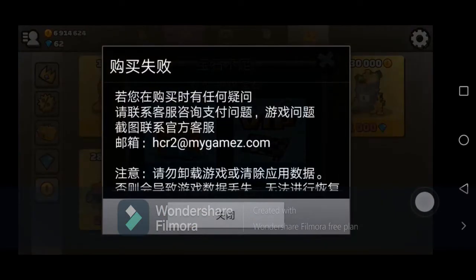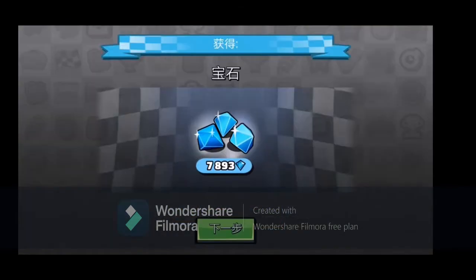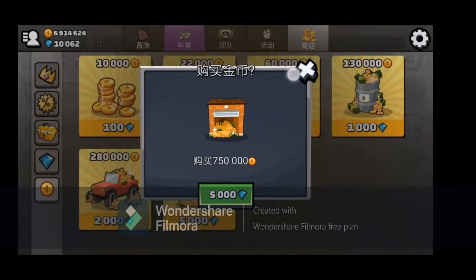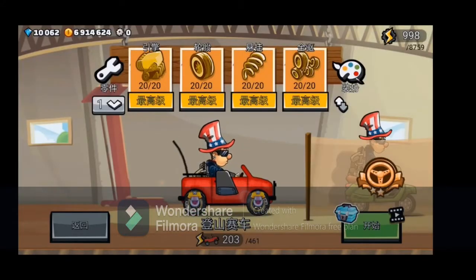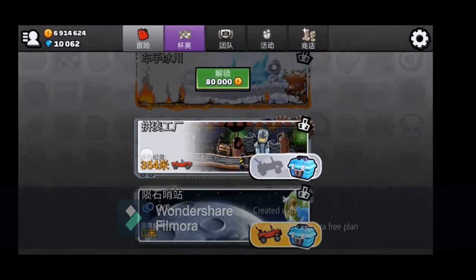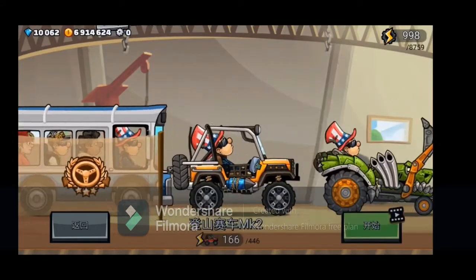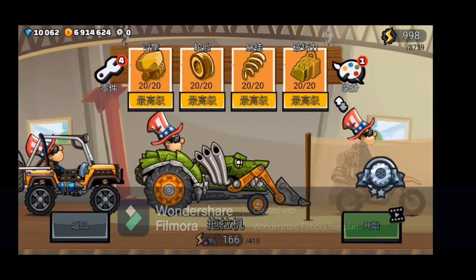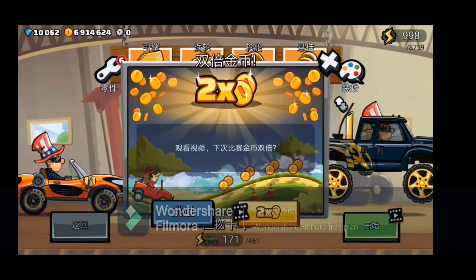Now here we got this one, so just press this and then this window appears — it's mygames.com. This game is actually from the same thing. I'm not sure if you guys can get the link because there's a little problem — I got this from a Chinese store.